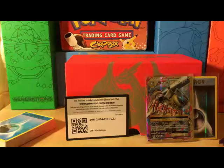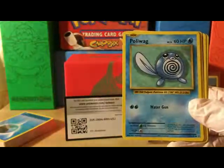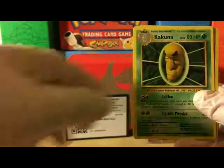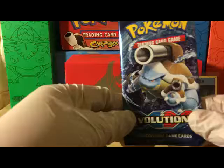On to the next Raichu pack — if we pull an ultra rare in the remaining packs, I'll give away two more code cards. Starting off with Rattata, Weedle, Voltorb, Poliwag, Gastly, Machoke, Kakuna, reverse holo Onix, and our rare is Electrode — regular rare. So far just the Blastoise EX, but I'm pretty happy with that.